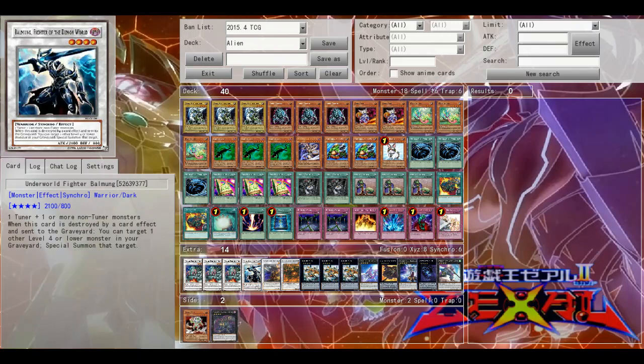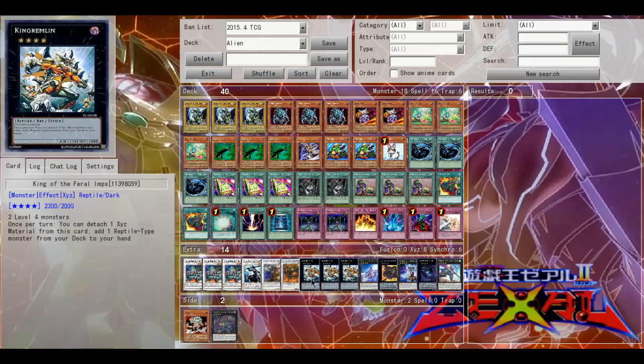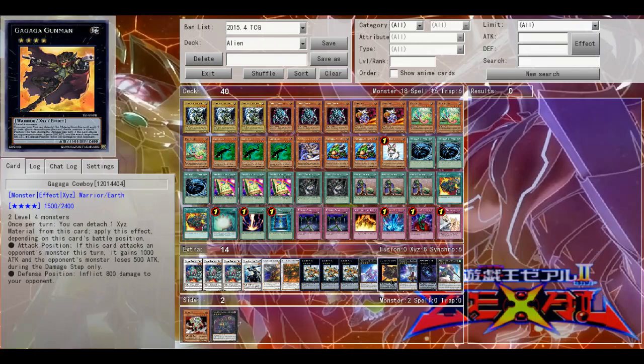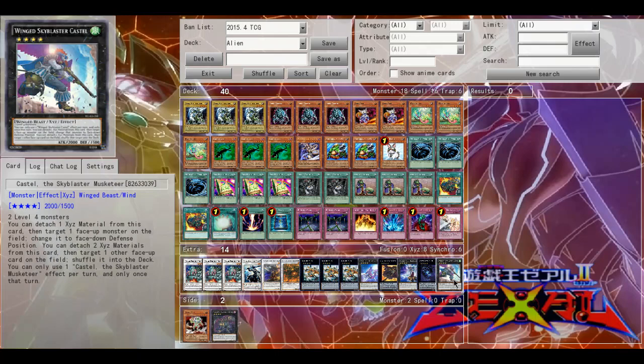For the extra deck I play three Cosmic Fortress Golgar — he's the boss monster of the deck — one Underworld Fighter Belmung, one Haster, one Chithuga (I don't know how to say that, so if you know please comment), three King of the Feral Imps, one Number 101, one Cowboy, one Ragnazero, one Abyss Dweller, and one Castel.